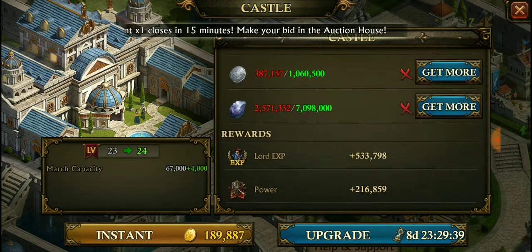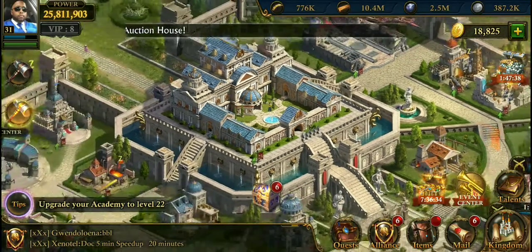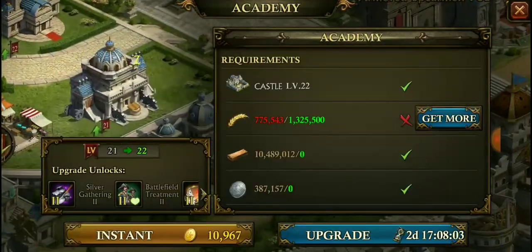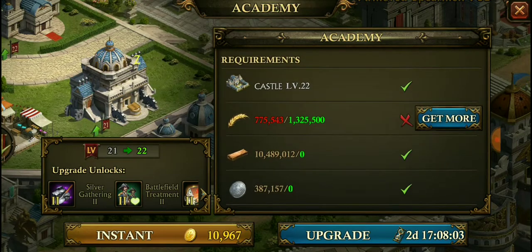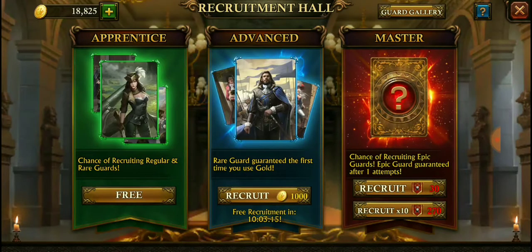All I have to do now is come up with 37 million food and I can get that upgrade. I also have other things on my castle that I really want to upgrade — not just the stronghold. I'd love to upgrade my academy; I need to get it to level 23 ASAP because there are a lot of upgrades I haven't obtained yet.